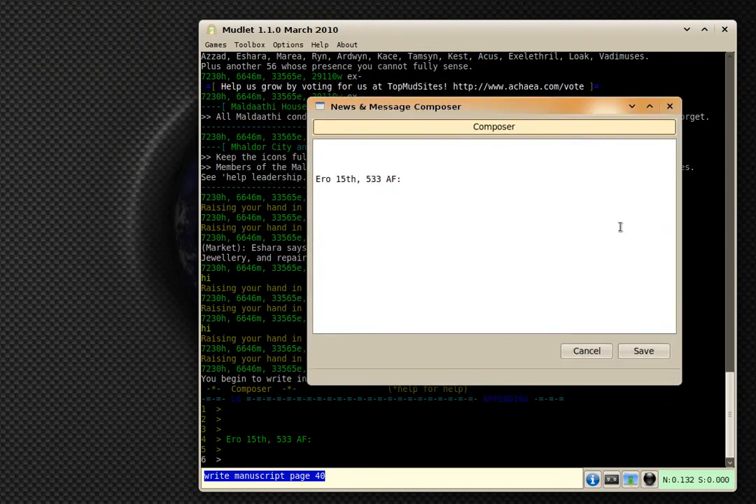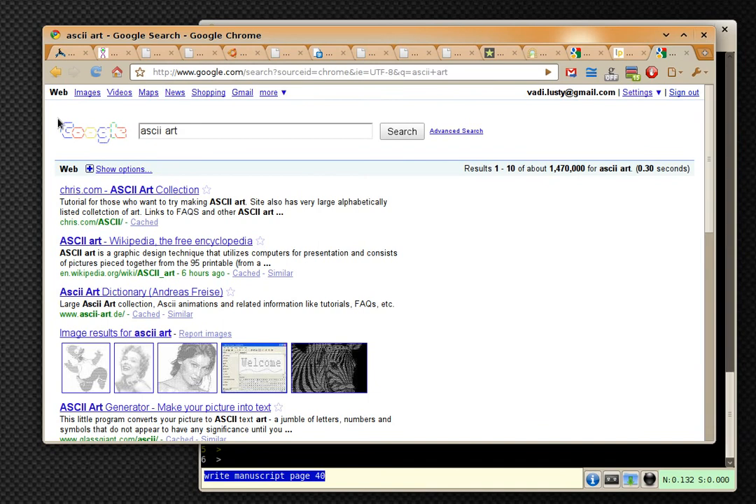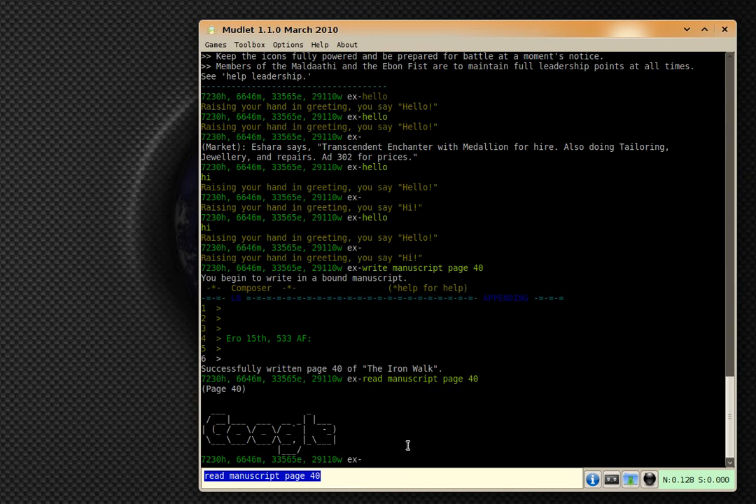Instead of the built-in editor, you can also use this composer editor. The text is the same, but it is much easier to enter text here because you can go to a new line, type in stuff, and edit things easily. Let's also enable some really nice things like ASCII art — if you want to paste some ASCII art, let's search Google for something, paste it into our journal, add a blank line on top, click save, and then read — would you look at that? Our ASCII art got translated perfectly into the MUD. Makes doing various things much easier.